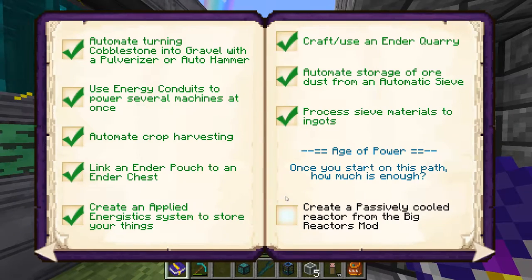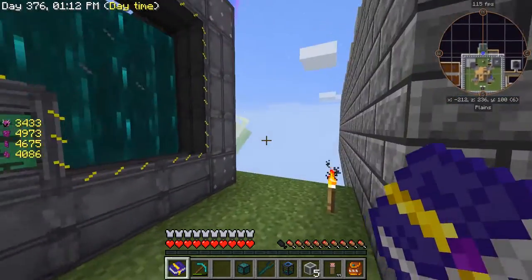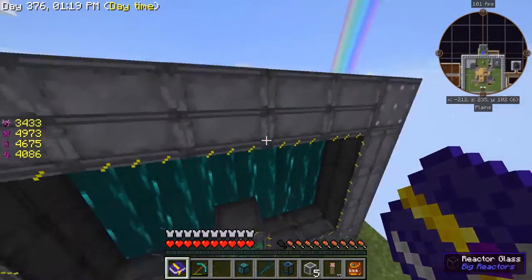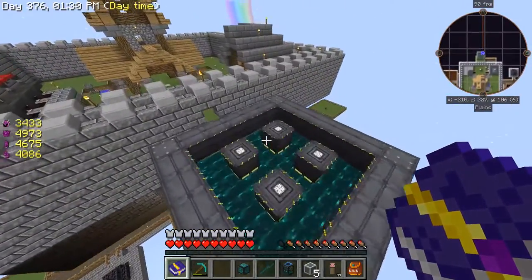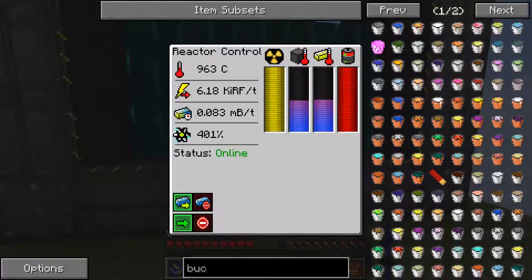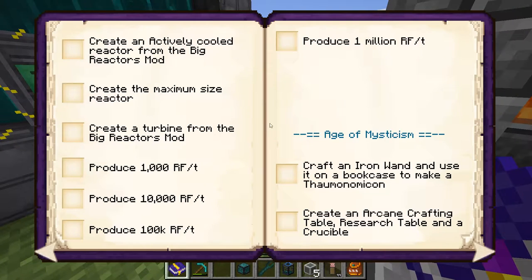Alright, let's check out our achievement book. Create a passively cooled reactor from big reactors mod — we have done that. Create an actively cooled reactor from big reactors mod — okay, so that's a little bit different. We're going to have to create some turbines for that. I think I'm going to do it on one of the sides — probably this side since it's empty, or maybe from the back. We'll do that in a future episode. But right now we are doing really good on power. The power is at the bottom — if I tap it, we're good to go.